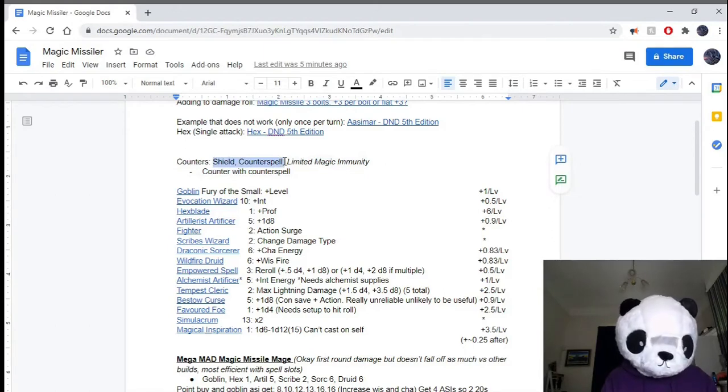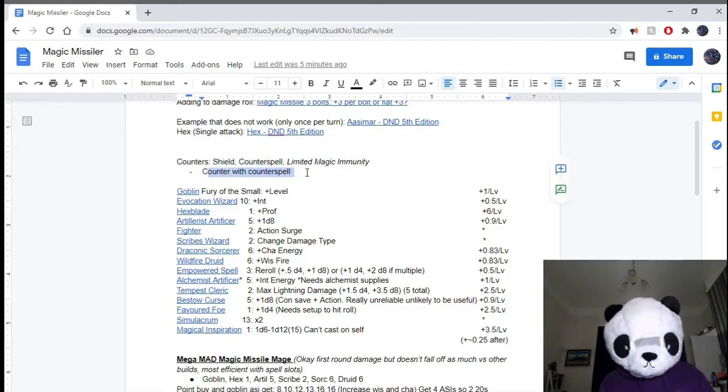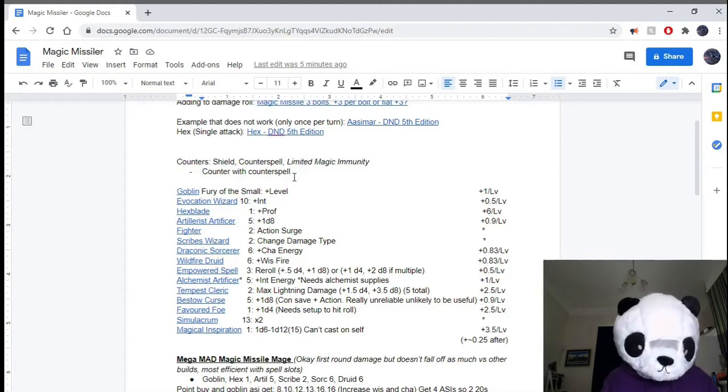With Shield and Counterspell: you can use your own Counterspell to counter that. So if a wizard goes to cast Shield to stop you, you can Counterspell it — although you need access to Counterspell, obviously. That will be one point we'll try to address later on with the builds.